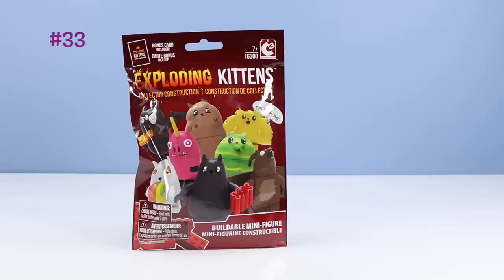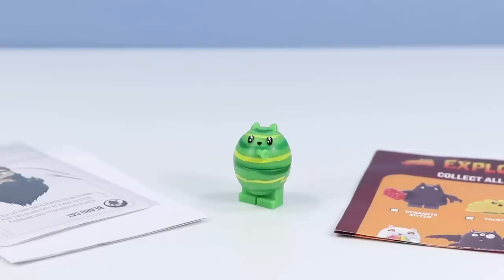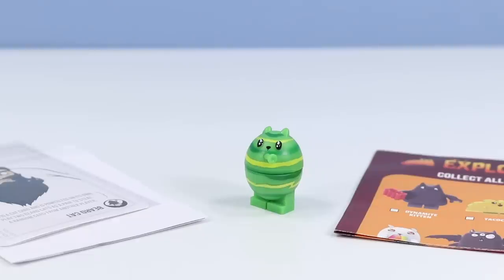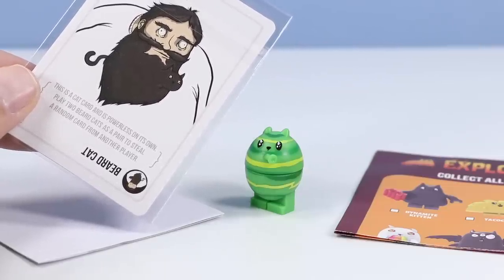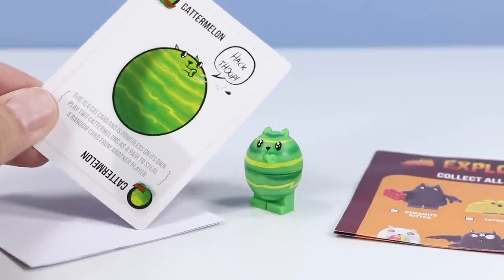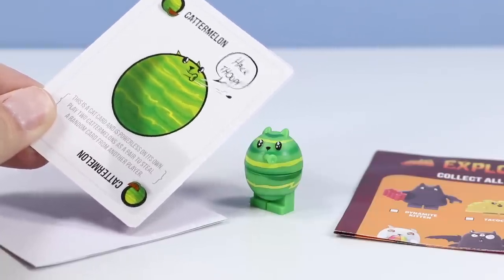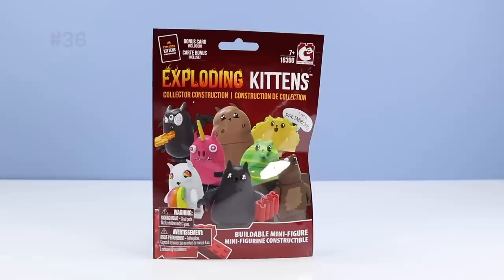Now for pack 33. We have drawn the Catermelon - as it shoots out a seed. Very cute and silly. I always feel like this is some sort of gaseous giant cat. Looks like we have a Beard Cat card. This is a cat card and is powerless on its own - play two Beard Cats as a pair to steal a random card from another player. The Catermelon card is similar - play two Catermelons as a pair to steal a random card from another player. This is such a great little minifigure to invade your LEGO City creations.